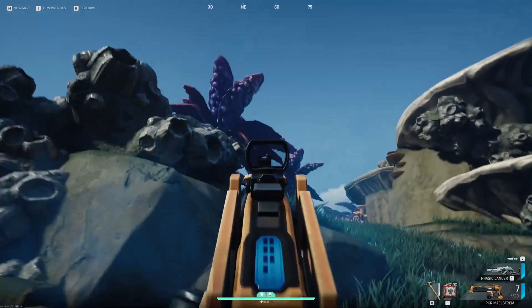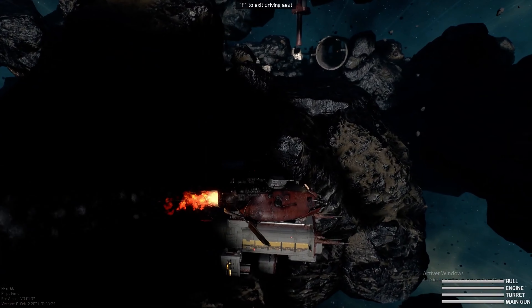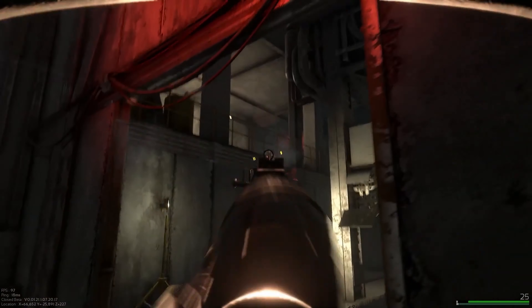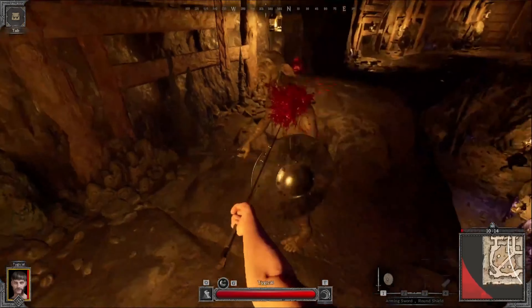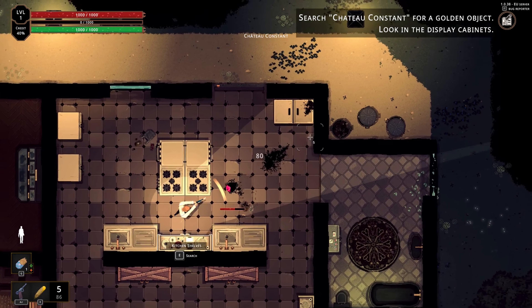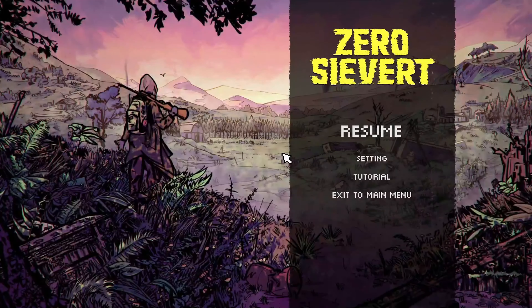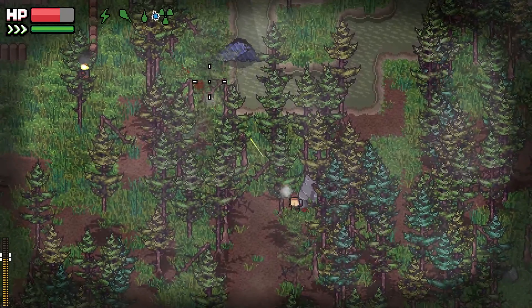Games such as The Cycle, Hunt Showdown, and more recently Marauders and Dark and Darker offer their own versions of the game mode with different themes. While these projects are first-person shooters, there have also been alternative genre products like Hell is Others, which combines elements of Hotline Miami, H.P. Lovecraft, and extraction gameplay, as well as Zero Sievert, a top-down extraction shooter heavily influenced by Tarkov.